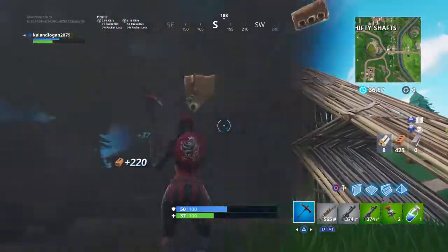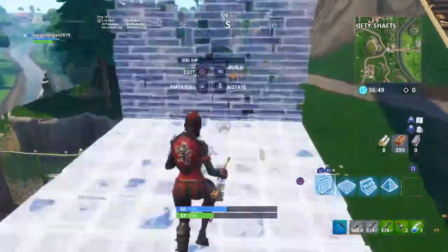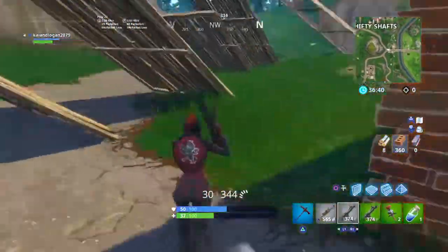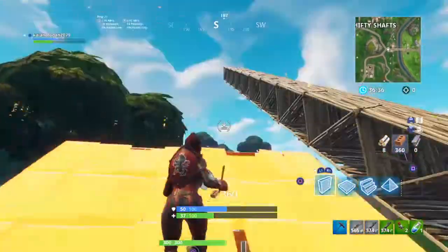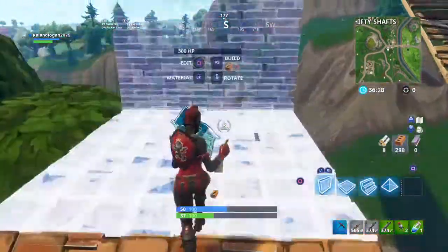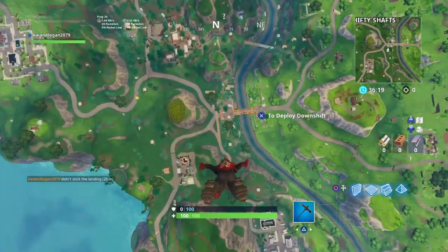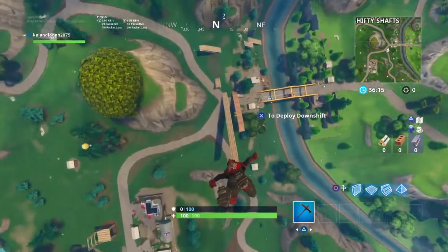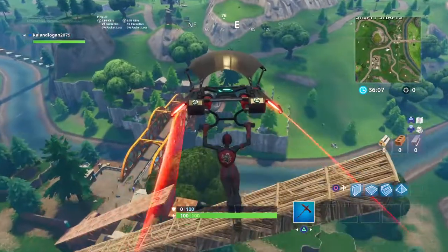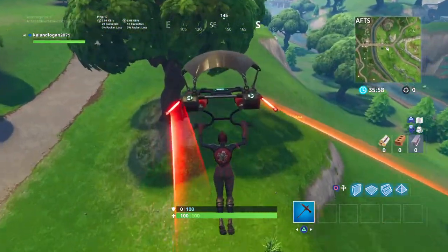Four layer war rush — perfect. I can even three layer war rush and two layer war rush, I'll show you that right now. The only thing I can't do is five layer war rush. I don't use builder pro to do that. My trick is use pyramids for stairs — that is literally the best thing to do. Three layer war rush and four layer war rush — perfect. I can do them faster than I can do them slow.